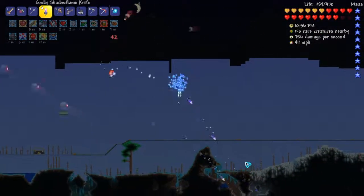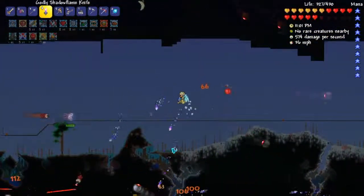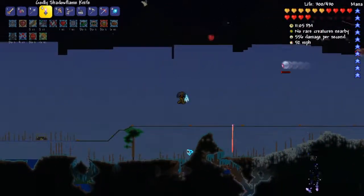An asphalt bridge is good, or some sort of sky bridge — it doesn't really have to be asphalt. Asphalt is good for the Twins, but for this it's nothing special.